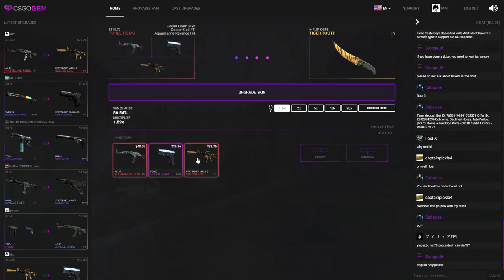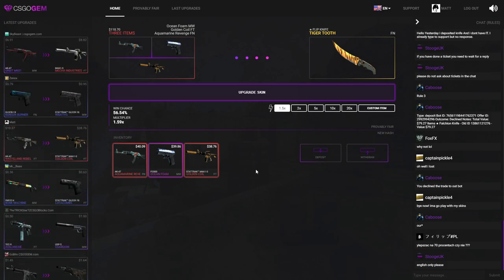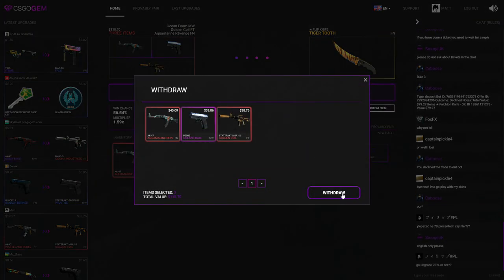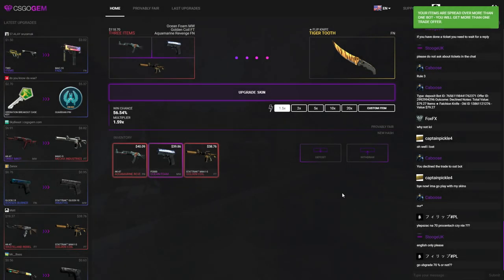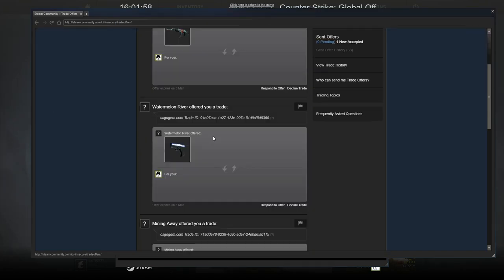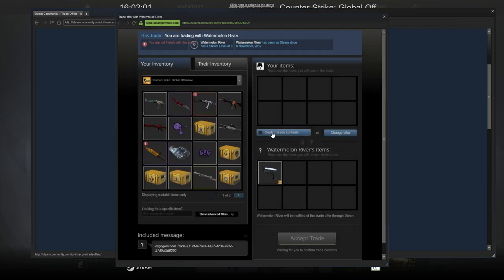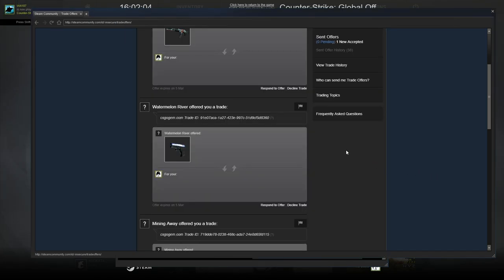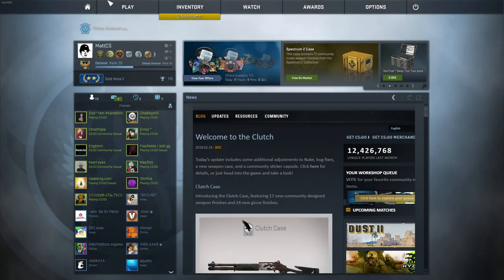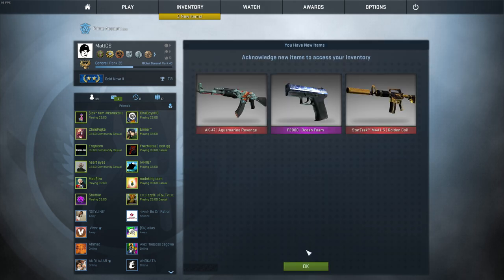I'm super happy I got that. I'm now going to select all the items I have and click withdraw — it's still 120 bucks in skins. In my last video I tried giving away 150 and it was such a pain because a lot of people think I'm scamming them whenever I just want to give them skins. Withdrawing the skins right now — 118 dollars and 70 cents in total. I'll be accepting the skins in game and showing them to you guys. I got three new trade offers from CSGO Gem, just going to accept them. Let's get right into giving away the skins — here are all the new items. Let's jump right into a game.